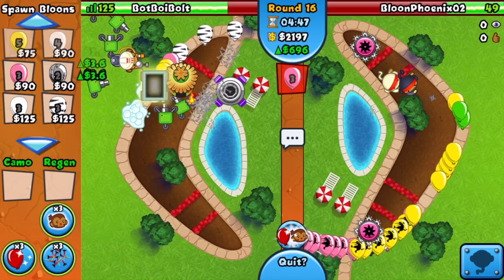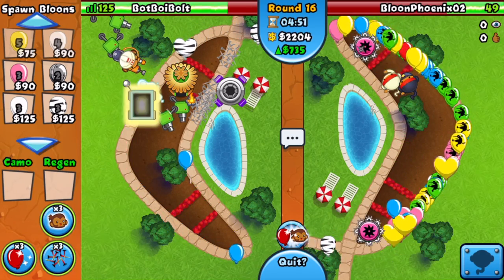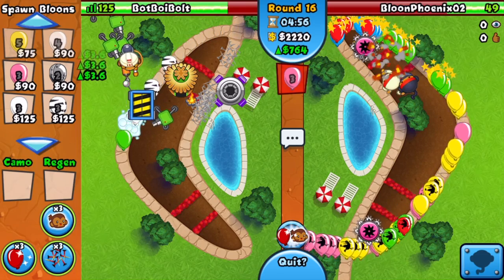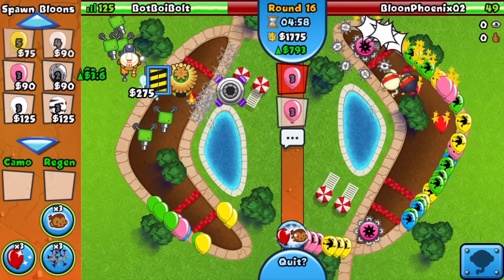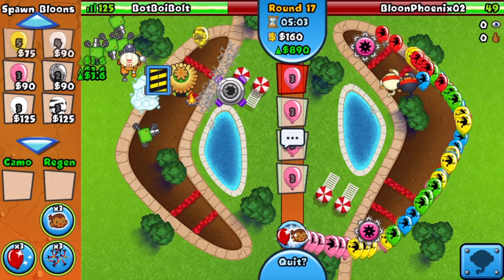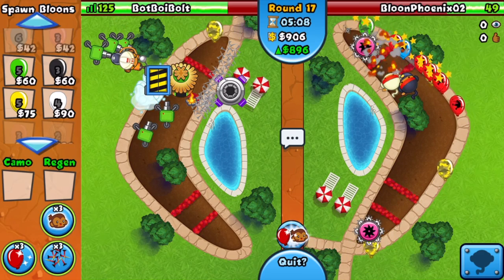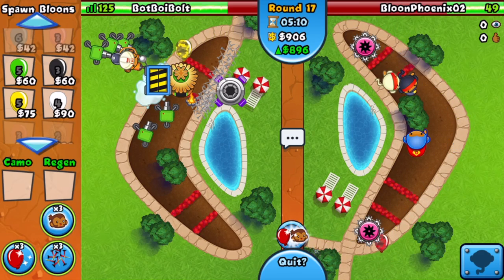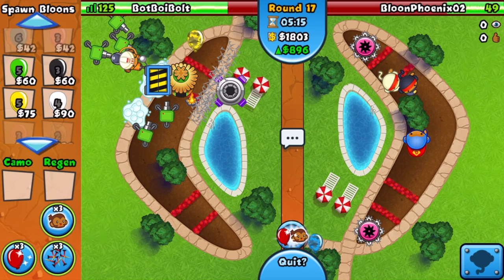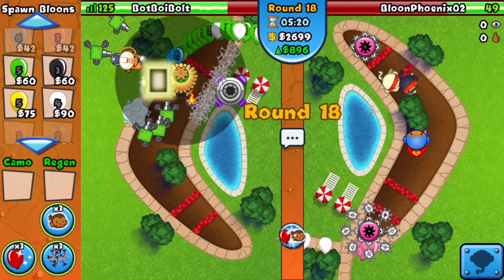Round 16 — he's got a double shot Ninja. I don't want him to die, so I'm not gonna eco too consistently with pinks because this AI can get hard. Looks like he's gonna be all good. I'll eco to about 900 eco — 896, we'll stop there in case he sends a round 18 MOAB. Oh my god, he's got a freaking Super Monkey! Why did he put that down?